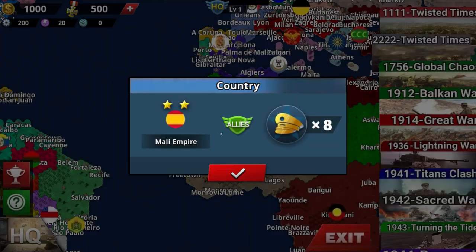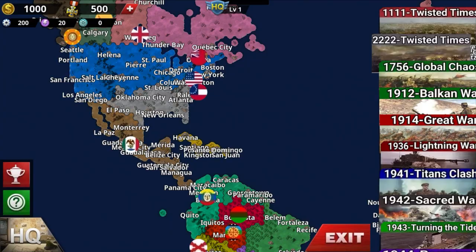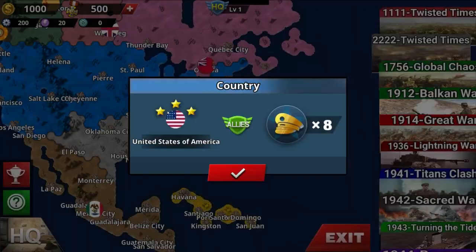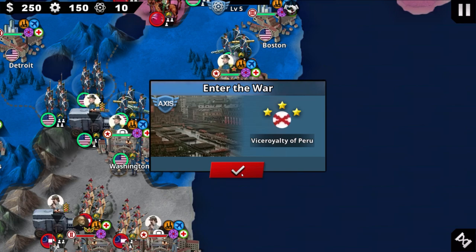Ottoman Empire, Kingdom of Macedon, Roman Republic, Kingdom of Sicily, Mali Empire, Confederate State, United States of America, and Mexican Empire. Let's see the Civil War — I want to see how it goes.